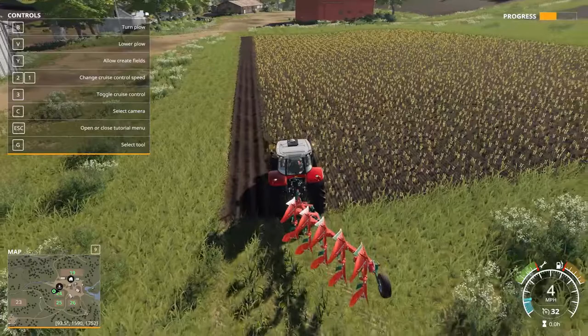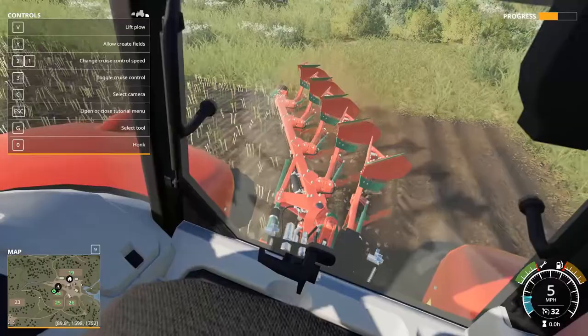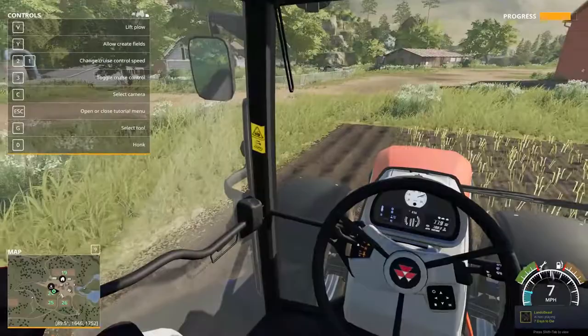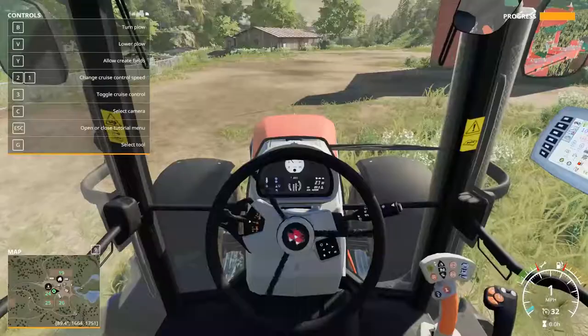Watch that one wheel and that rut there — drop down, get inside the cab. Now if I hit Y to allow creating new fields, as soon as I put it down it would start creating a new field. But since we don't have it on, it just stays within the field already created. Pick up the plow, turn around, do one more pass — looks like we're not even going to make a full pass though. Hit B to turn it around.